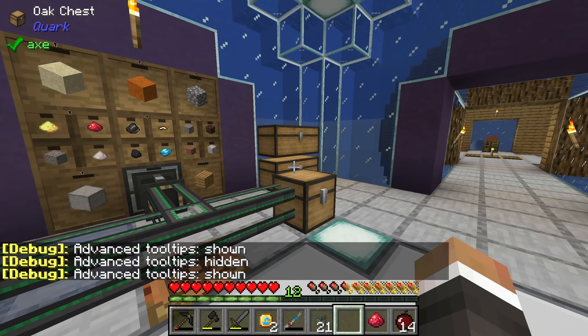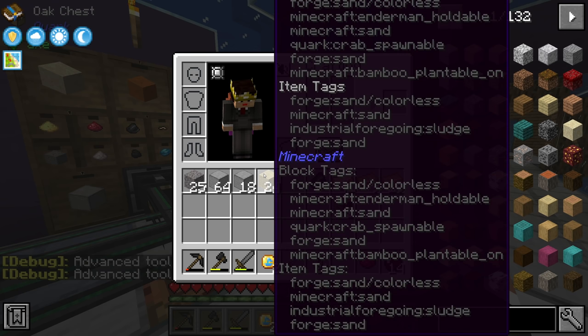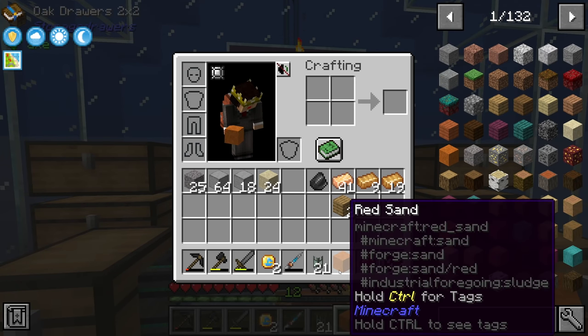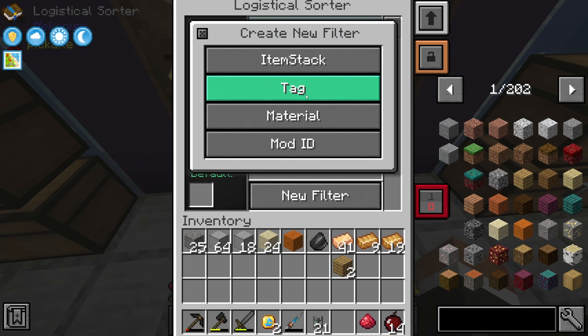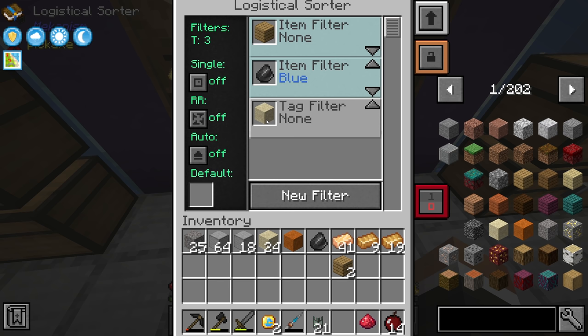Both regular sand and red sand have the 'forge:sand' tag. So in the sorter if we go to new filter, tag, type 'forge:sand', and click save, we get a filter that will pull out anything tagged as sand whether it's red or white. We could also assign a color like cyan so it only sends sand to inventories connected to a cyan pipe.